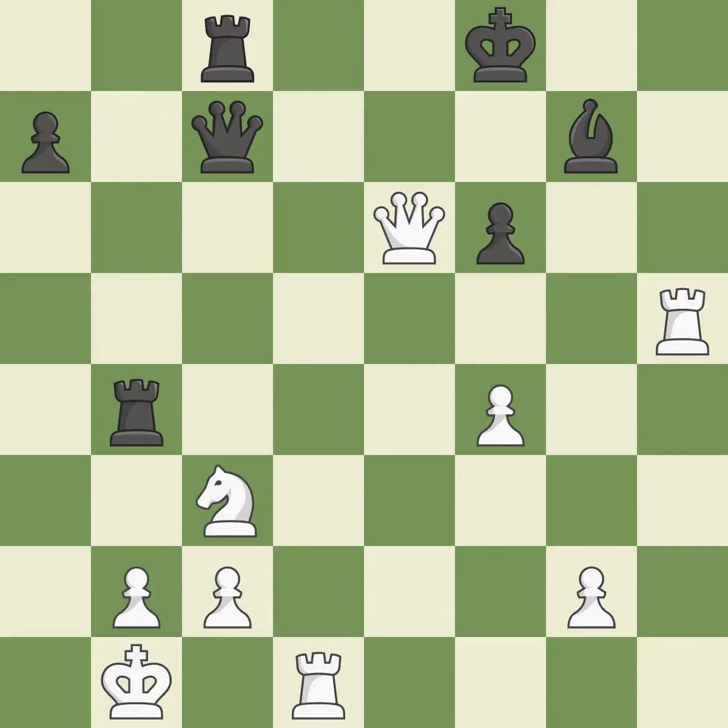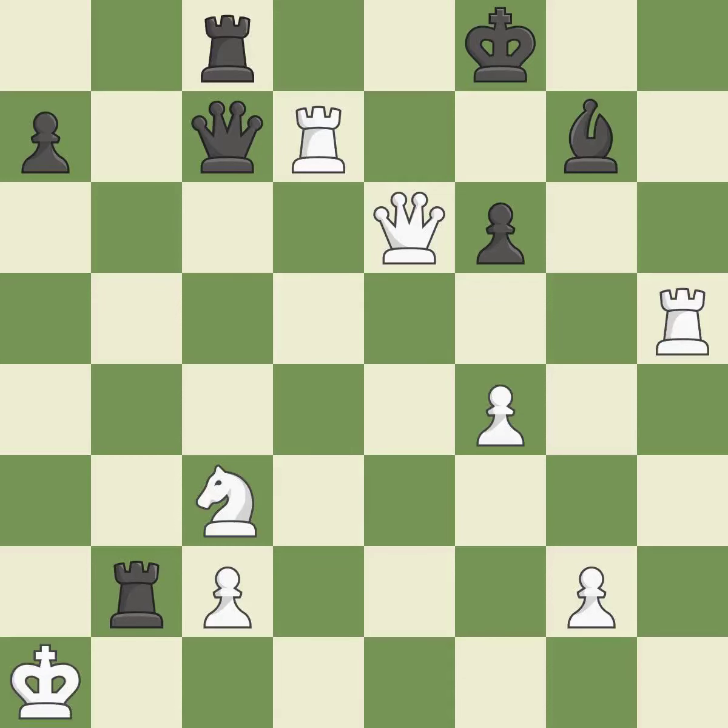This threatens to win a knight. This is the way to win a rook. This threatens to play checkmate. The pawn is now passed because it can no longer be challenged by opposing pawns as it tries to promote. This prevents the opponent from being able to play checkmate. This steps away from the checking rook — this is the only move that works.